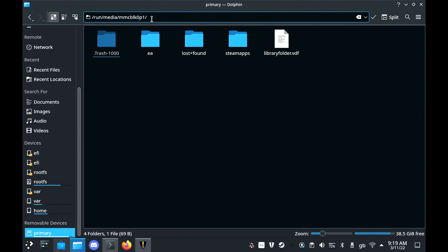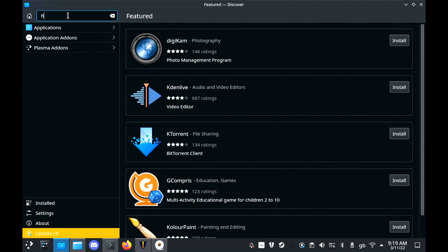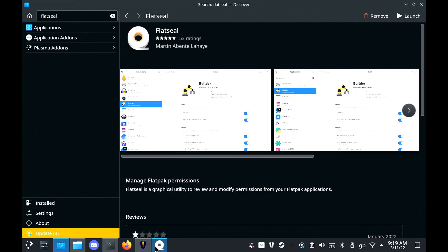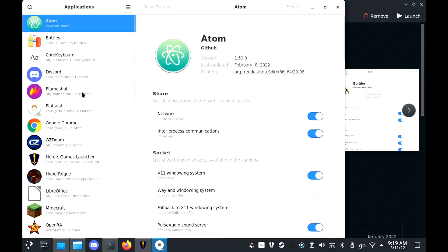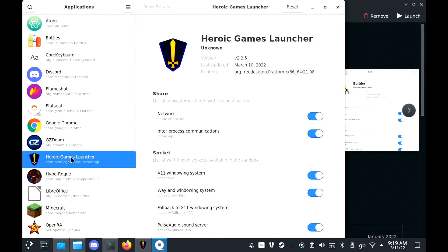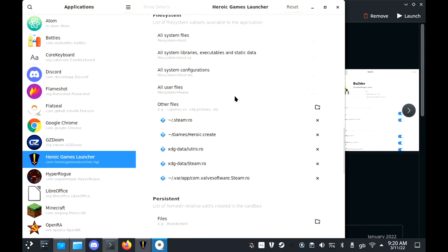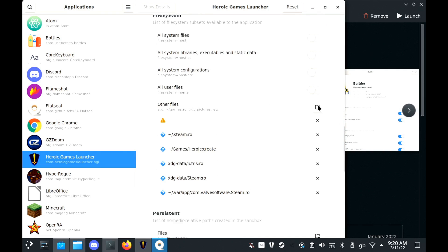Click the name Primary near the top and it will allow you to copy the address. The other perhaps simpler way for people that like clicking buttons is to install a program called FlatSeal, which enables you to manage the permissions of the flatpaks that you install. You just load it up, pick the application you wish, then scroll down in the right panel to File System and add a new entry for your SD card there with no trailing slash.